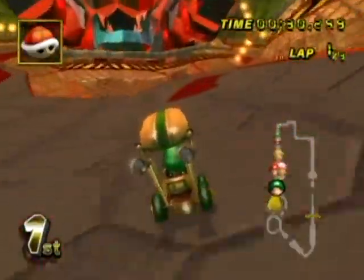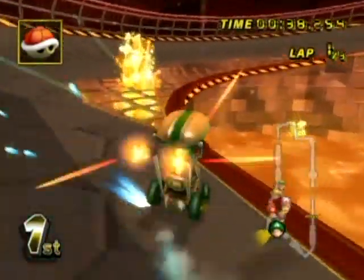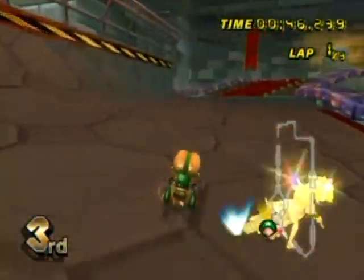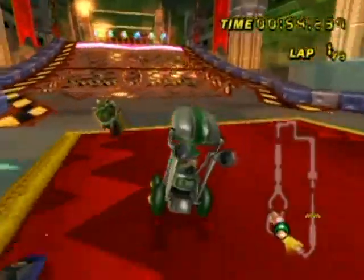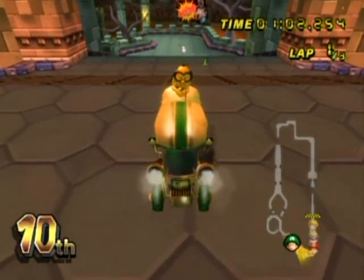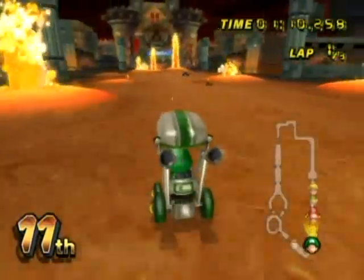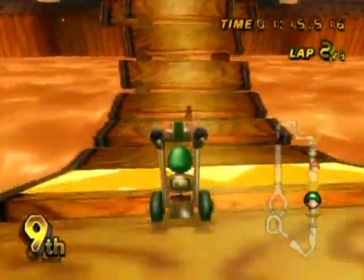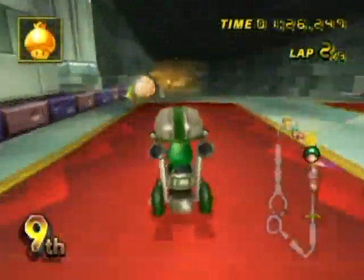There are some jumps over here with mud and stuff to slow you down. Most of the time you want to take the jumps off the half pipe to save some time. Look out for the lava plumes — you can tell where they're coming from by looking at the burnt marks on the grates across the floor. I didn't want to get hit by the fire bars from Mario 1! This is a catastrophe. On this part of the track, these mini volcanoes are popping out of the ground. Go Blue Shell — destroy the person in first place, because I'm not the person in first place!